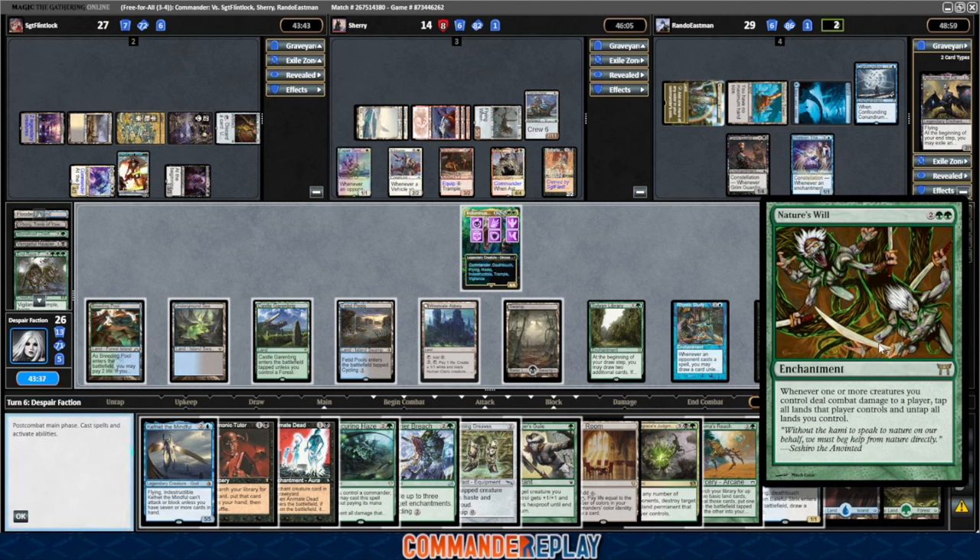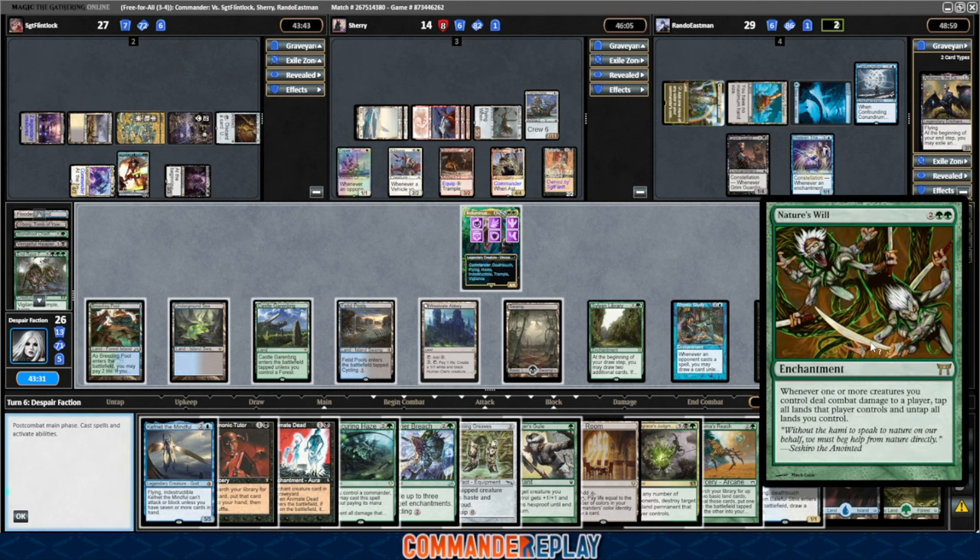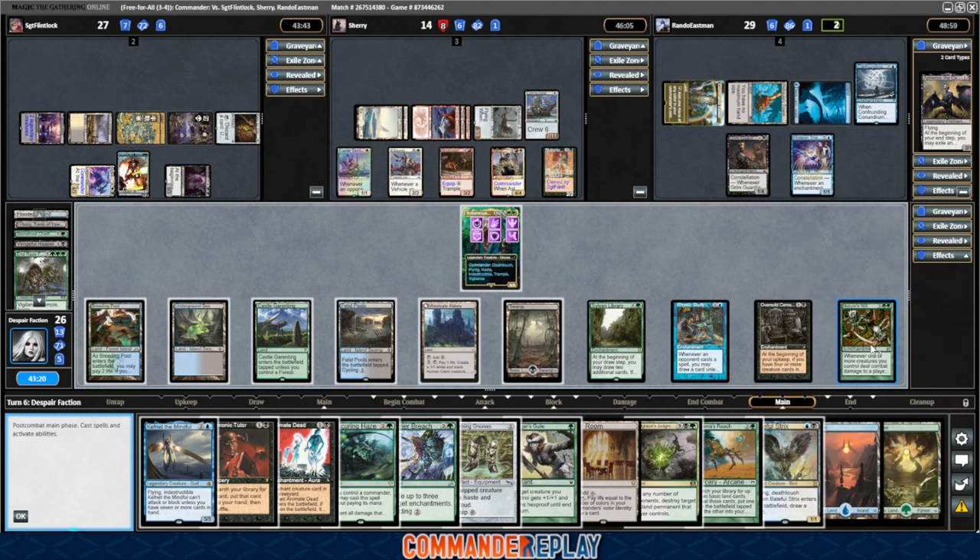This is an immensely powerful card that probably doesn't get played as much as it should. We untap our lands — this is like Budget Feast and Famine, and sometimes better, because I think it triggers whenever one or more creatures deal combat damage per player. I'm not sure if that's entirely how it's supposed to operate, but yeah, it's real good. We've got some things to do here — let's play the Baleful Strix.